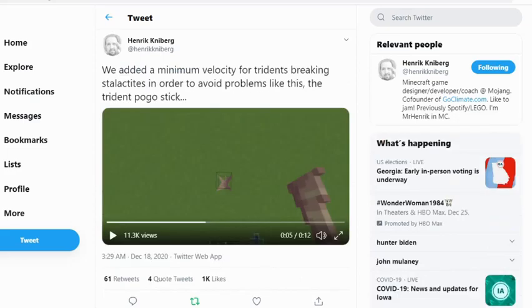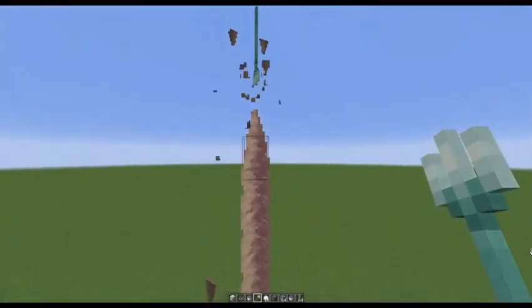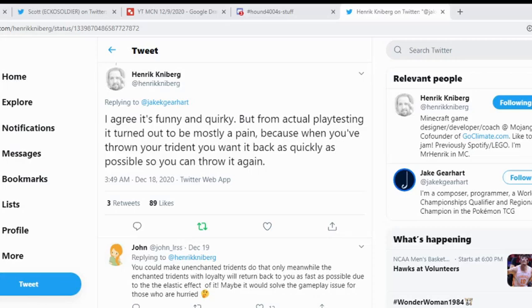Here's another thing from Henrik — they added a minimum velocity for the trident breaking stalactites, in order to avoid problems like the trident pogo stick. Unfortunately this is a bug. He says he agrees it is funny and quirky, but from actual playtesting it turned out to be mostly a pain, because when you've thrown your trident you want it back as quickly as possible so you can throw it again. This stops you from getting it back until all the stalagmites are broken.